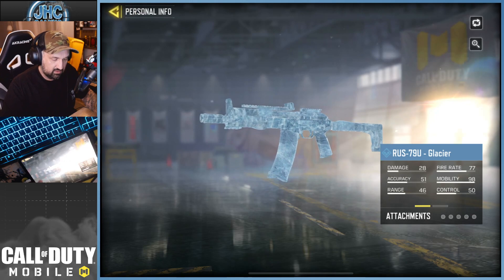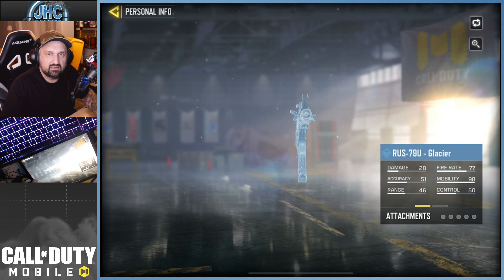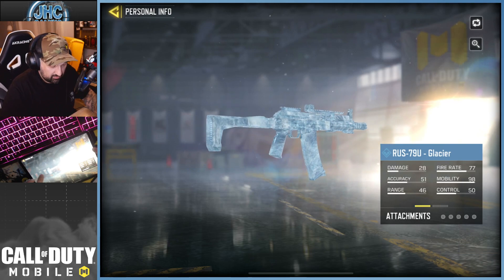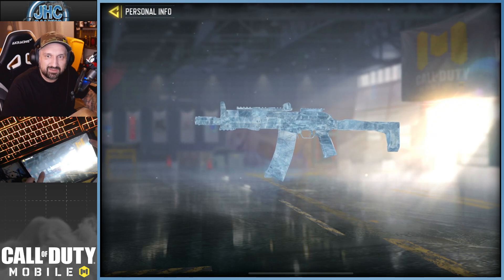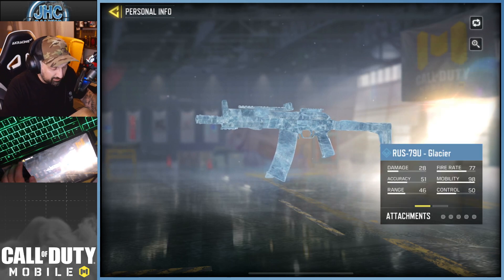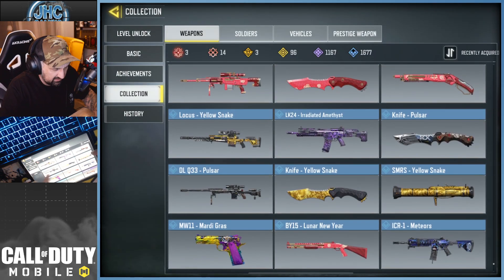This is probably one of the rarest guns in the game — believe it or not. It came out once and you couldn't buy it. The only way to get it was to invite friends; they had to rank up or level up, and the more your friends leveled up, you got gifts. One of those gifts was the RUS Glacier. I'm sure not too many players have this one — let me know in the comments how many viewers have the RUS Glacier.